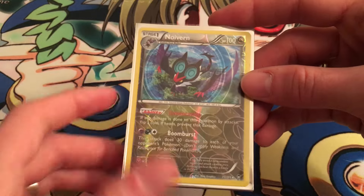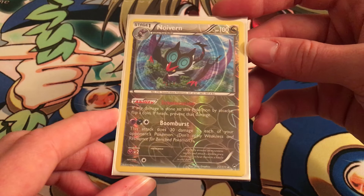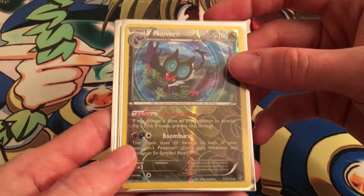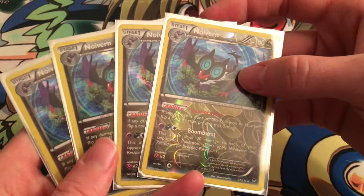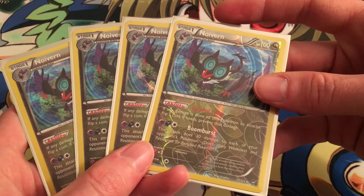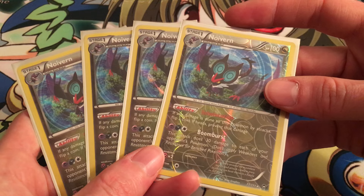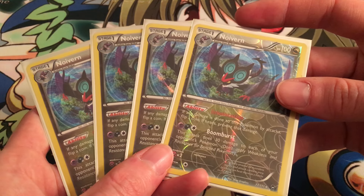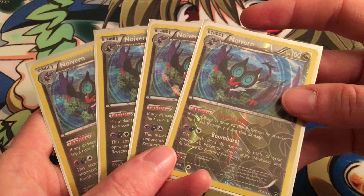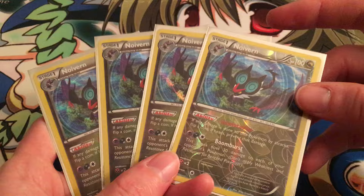It's also worthy to note that Noivern also has the Boom Burst attack, which for the same cost as Synchro Woofer does 30 damage to each of your opponent's Pokémon. That doesn't sound like much, but when you reflect that we're dealing 150 with Synchro Woofer, one Boom Burst added to that means we're dealing 180 damage total. One Boom Burst in the game means that everything tagged by it is in range for a one-shot KO from Synchro Woofer.